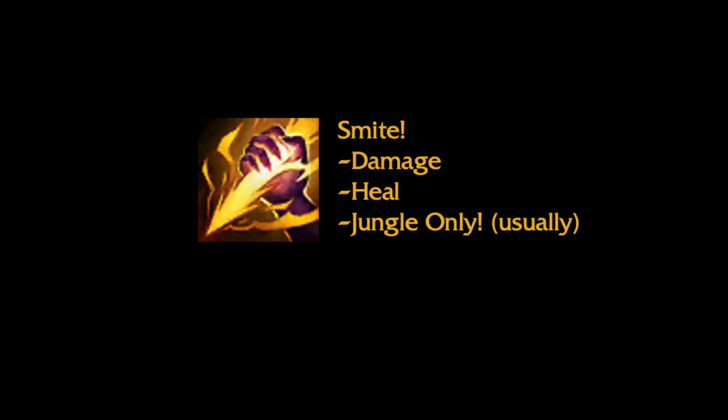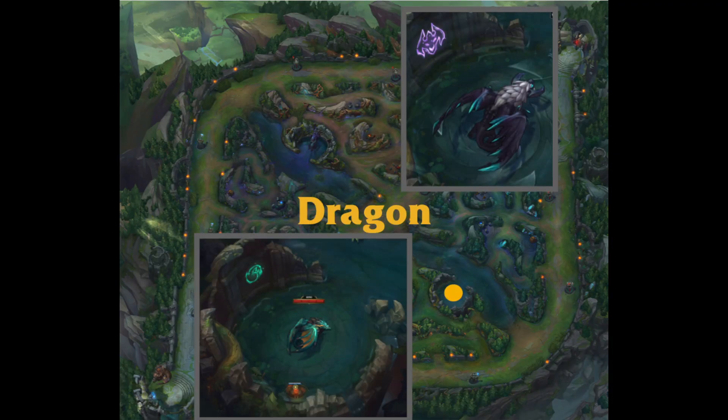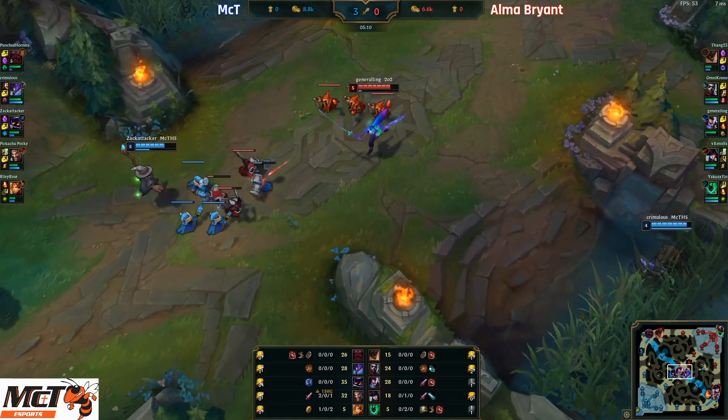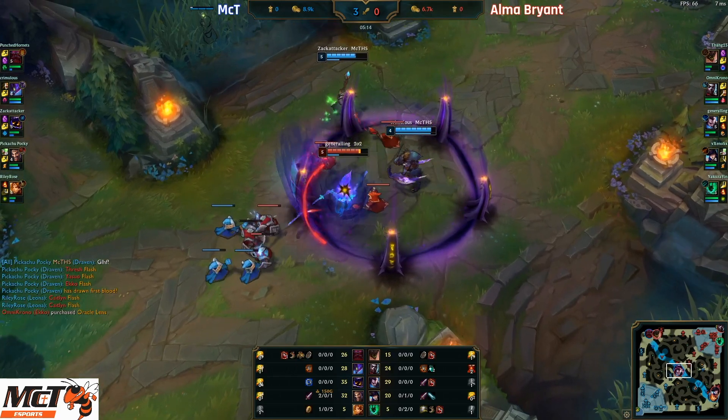The jungle player takes Smite as a summoner spell and roams the jungle, killing camps, killing jungle objectives like the Rift Herald and Dragon, and coming out and ganking or attacking players in the lanes. The jungle player is typically the only person who takes Smite on a team.